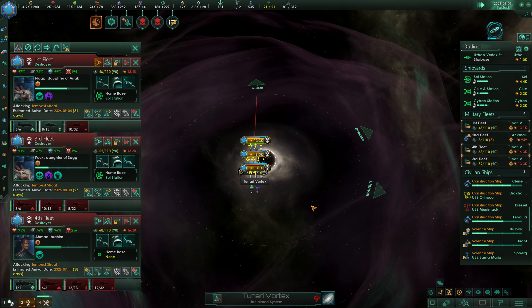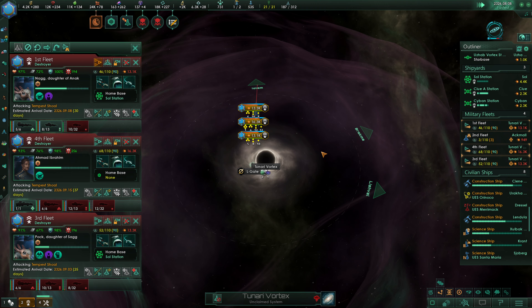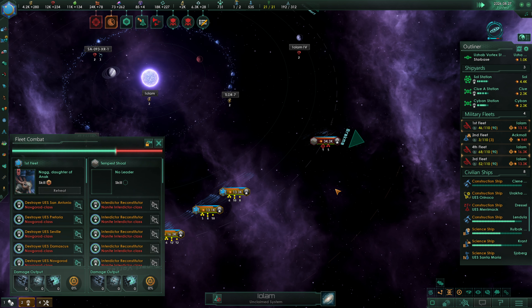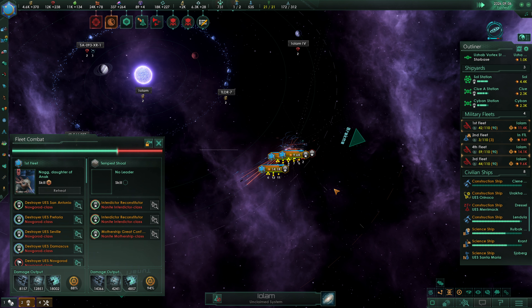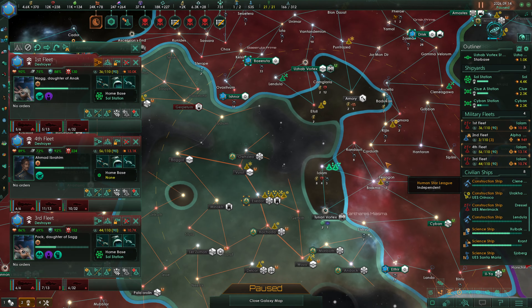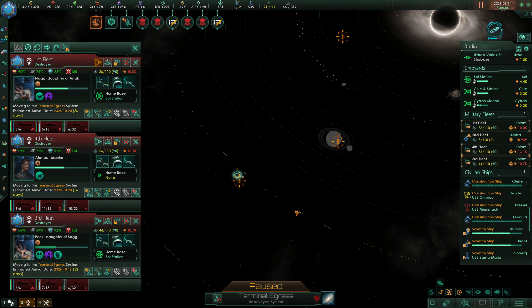Up we go, and we're going to continue to reinforce as quickly as we can. We're going to take out these nanites — hopefully. In we go. We're going to take a few more hits here, no doubt about it, but we're going to eliminate this nanite fleet as well. This is what happens when you don't use enough fire. We're going to pop back through the L-Gate now and just chill at the L-Gate.